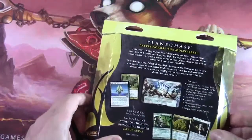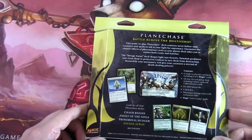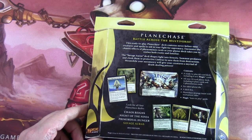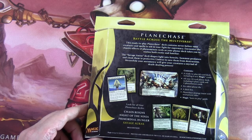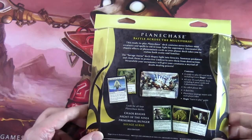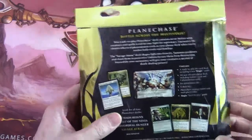As you can see on the back, you get a 60-card deck in here, a 10-card Planar deck which is eight Plane cards and two Phenomenon cards, a Planar die, a deck box, and a strategy insert with multiplayer rules along with the old-style Magic Learn to Play guide.